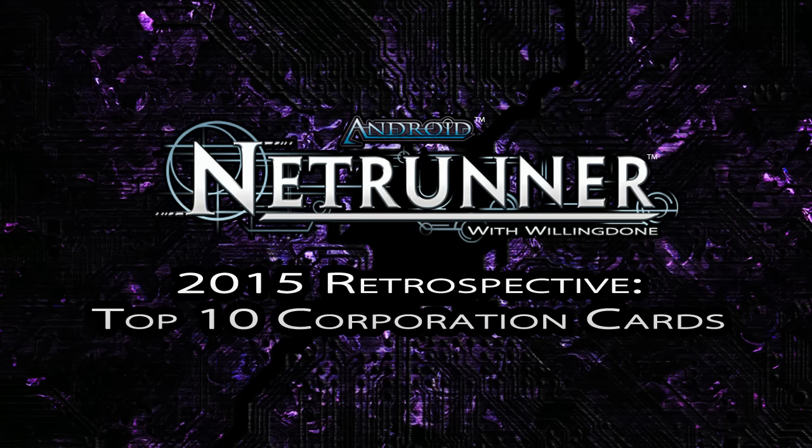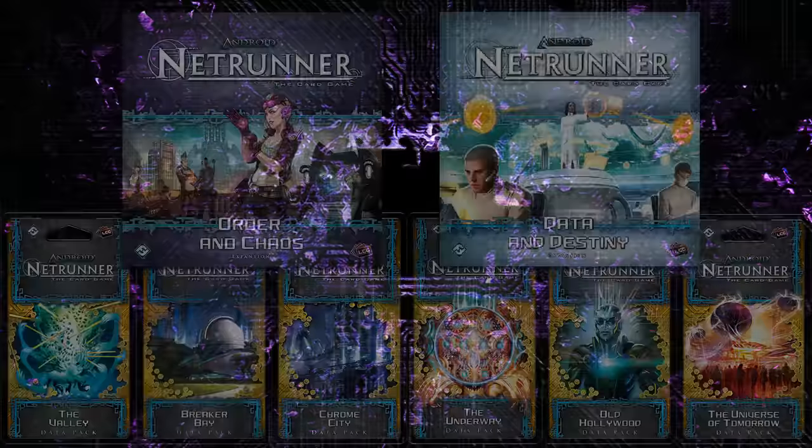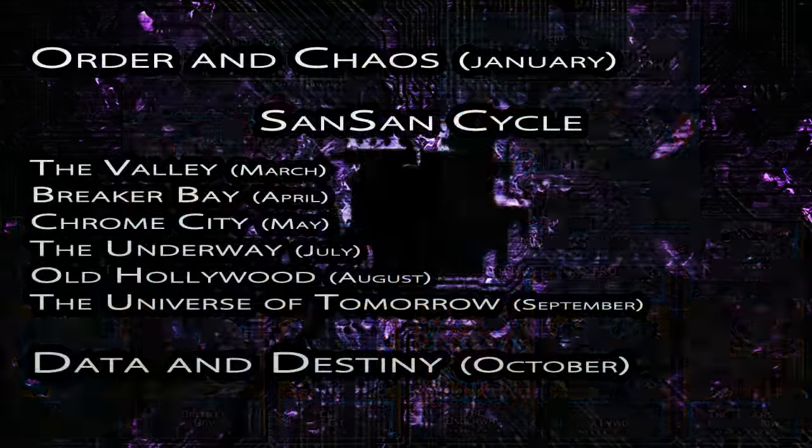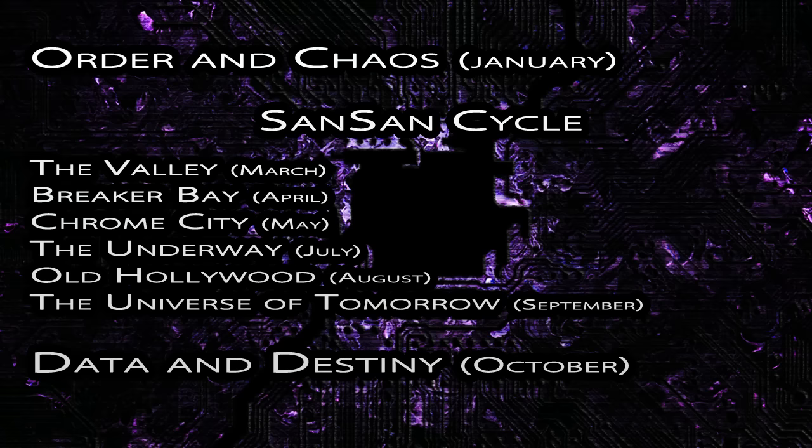At the end of each part, I'm going to give you my pick for the worst card on each side. Before we get into the analysis, let's talk first about what was actually released throughout the year. We started the year with a big box in the form of Order and Chaos, then we saw the release of the entire Sans-Sans cycle — six data packs.